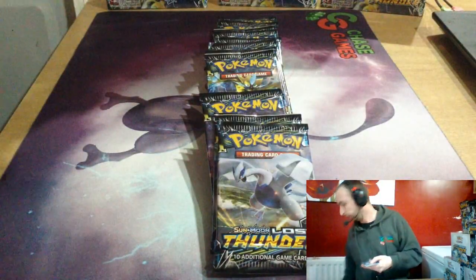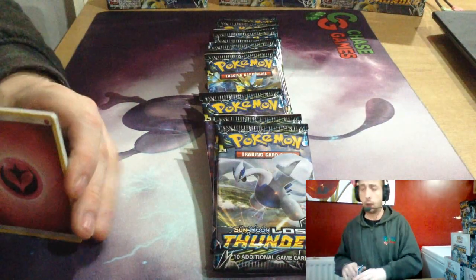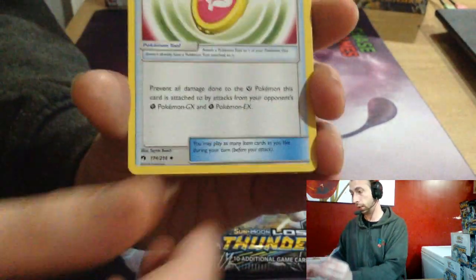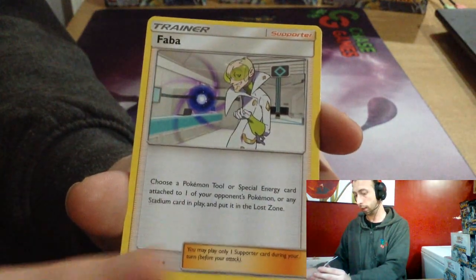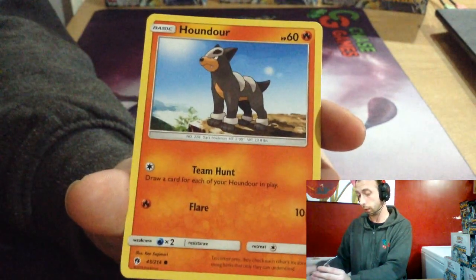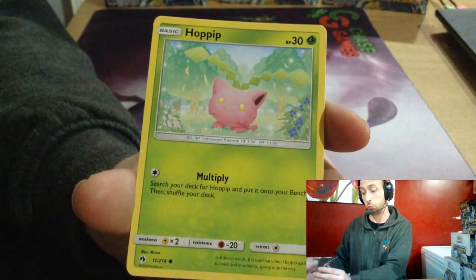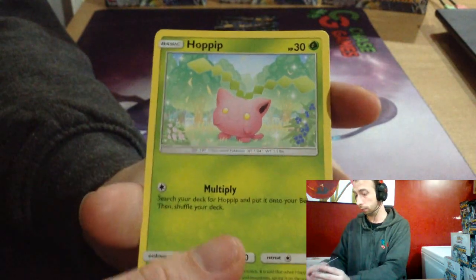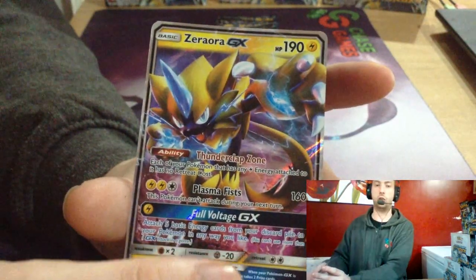Whip it out, see what the pull rate's like — one, two, three, four. We're on the hunt for Rainbow Nine Tails this time. Very energy, very charm. So Koon, Faba, pulled a few Flots in pre-release. Nice — Combi and Do and Fly. Chimchu, Chimchu, Hoppip from Lost March — no, not the Lost March one. Quillava reverse and Zoroark GX!